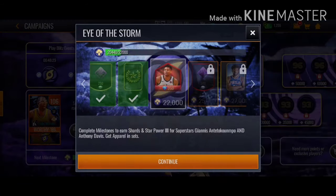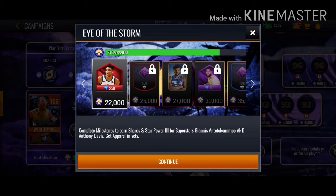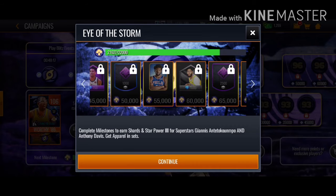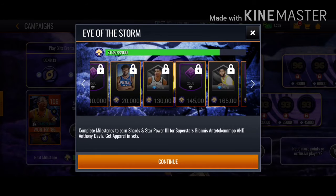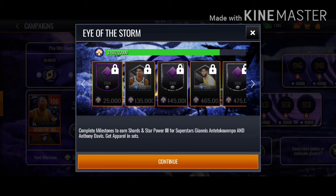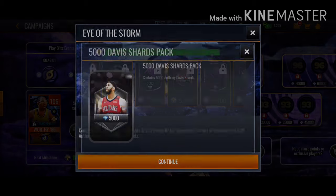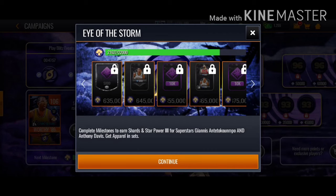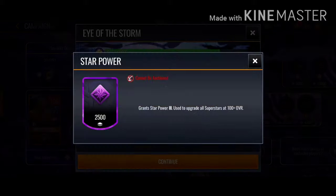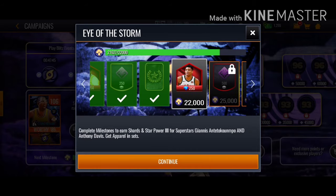I actually changed my mind and went for Giannis. He's a very different mechanic type of player, but he's very good at defense too, with that bonus from the 100 overall superstar level 3 thing. You can see they give you very nice purple star power upgrades used to upgrade the 100 raw one. I got lots of green ones so I'm prepared.